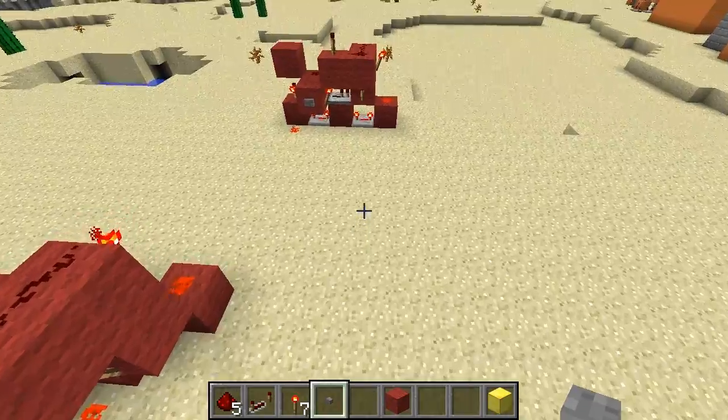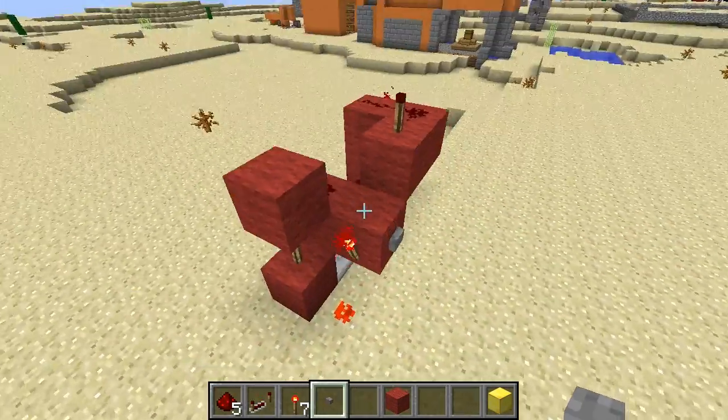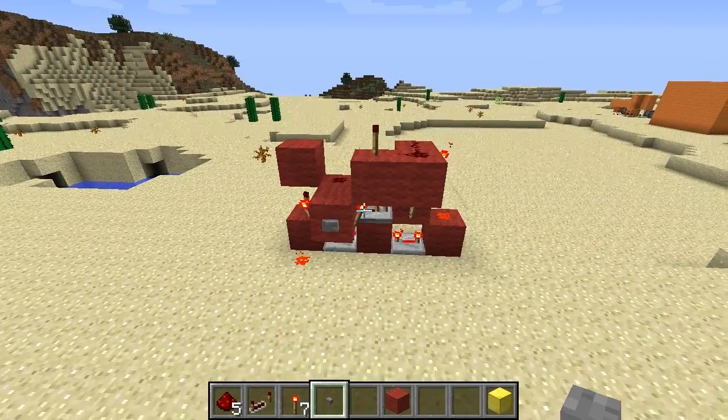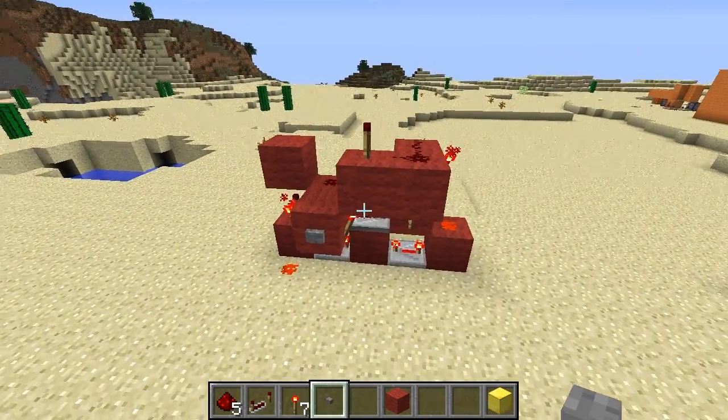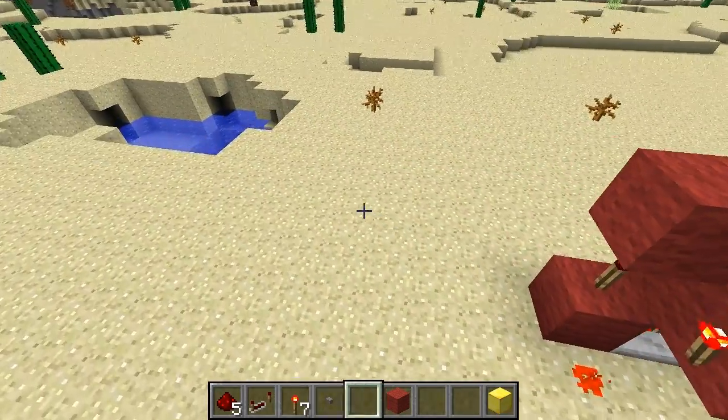And I did another one — this one is a 2x5 silent T flip flop. Maybe you need some of these when your room gets a bit more narrow. Let me quickly show how to build it.